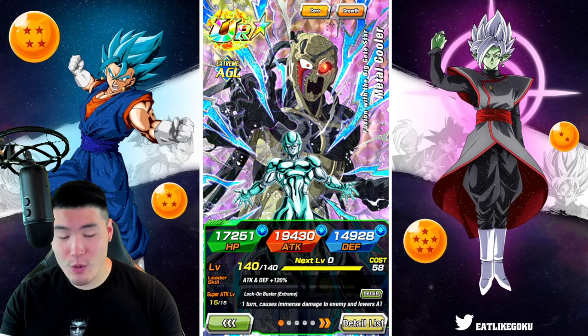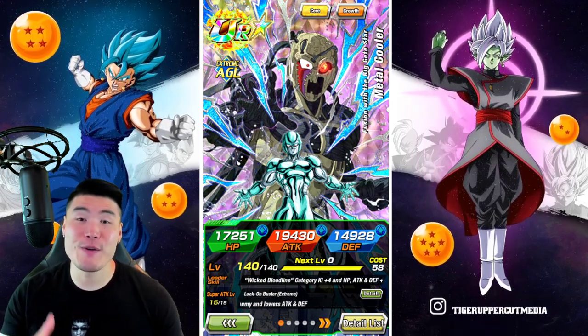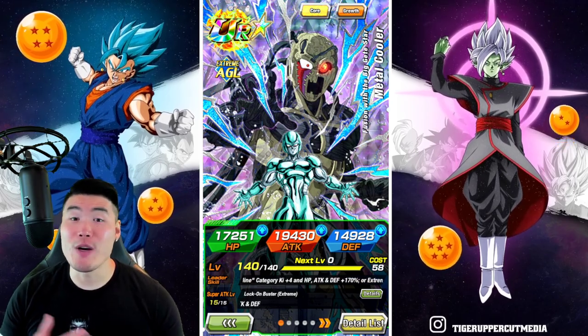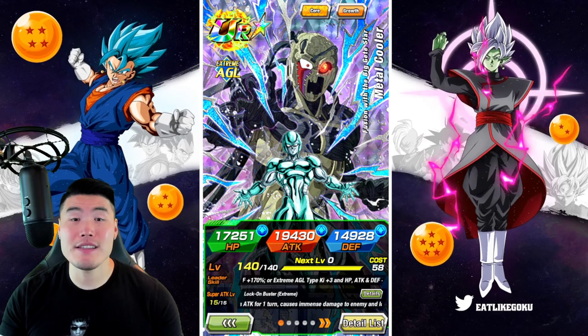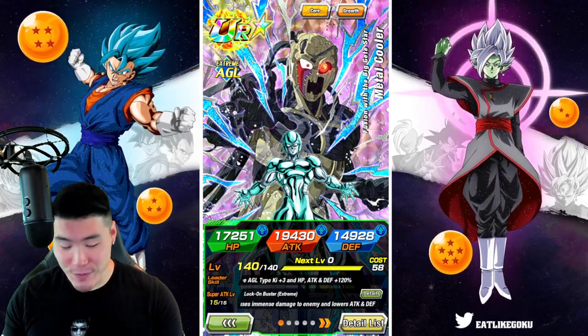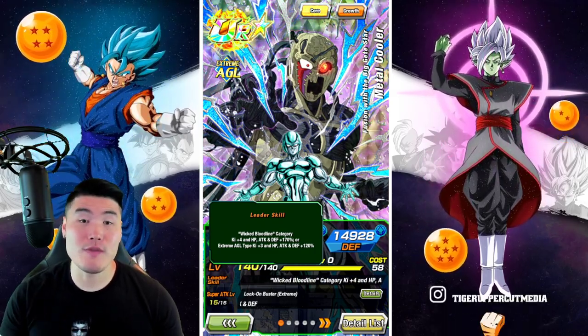Now, real quick, before we get into the gameplay, I'll be going over his EZA details. So if you guys happen to already know what he does, then feel free to skip ahead about 30 seconds to a minute. Starting with his leader skill, it is Wicked Bloodline category — plus 4 HP, attack and defense plus 170%.